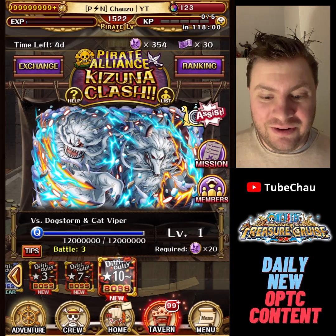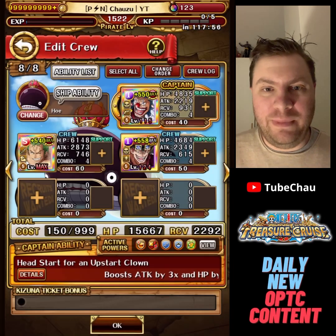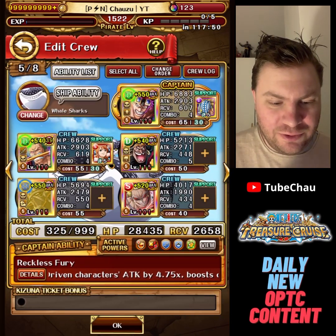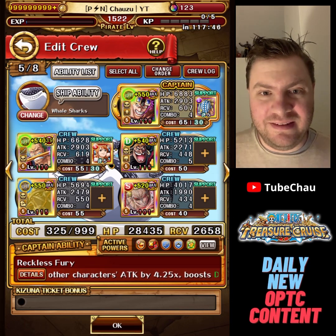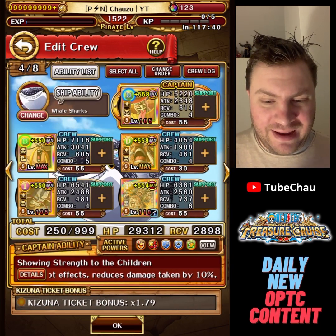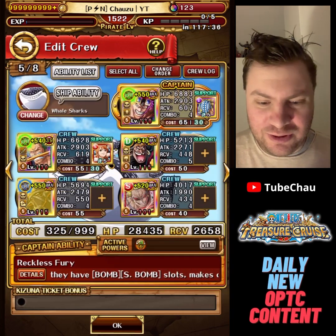Hey guys, Chouse here. Let's jump into this Kizuna against Cat Storm and Dog Wiper. I made some accessible tips. We're going to be trying this one out in particular. The special thing about this is that you can use any friend captain you want. I recommend using some of these, preferably Perospero, but it should work with all of them.